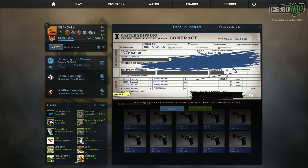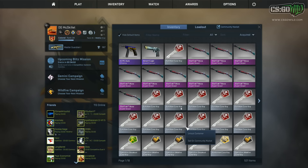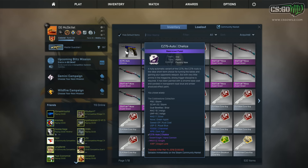Come on, just not a Desert Eagle Hand Cannon. Please, Gaben. Yes, let's go! Alright, this is good compared to what was going on earlier — we got two for three on that.